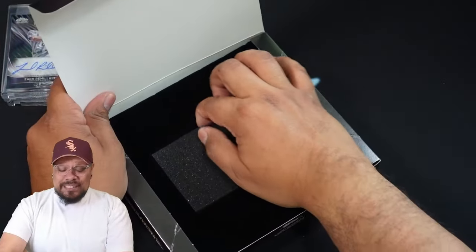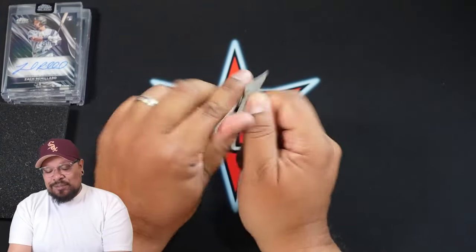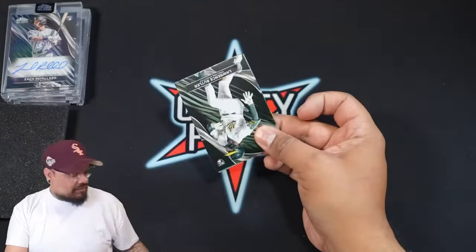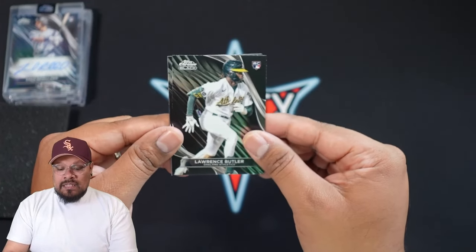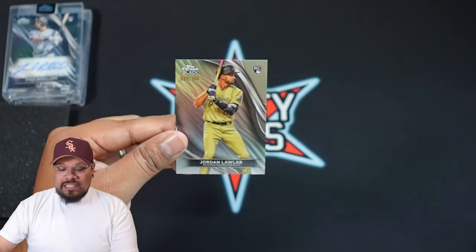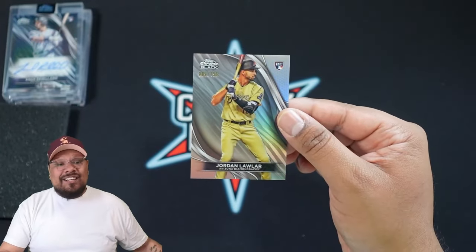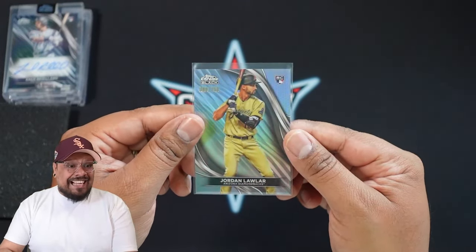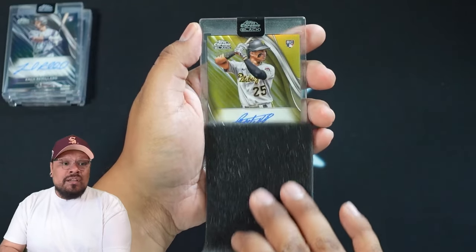Last box — let's finish it off with a bang! Thank you guys for watching. We're on the road to 35,000 subs, so every sub is appreciated. From the final pack we start with Lawrence Butler, then a rookie for the Athletics — Paul Skenes' teammate, and another rookie for the Diamondbacks — Jordan Lawler, numbered 89 out of 199. I can't stress enough how amazing these cards look; I hope the camera is doing them justice — just absolutely beautiful cards.